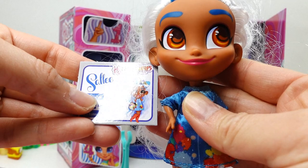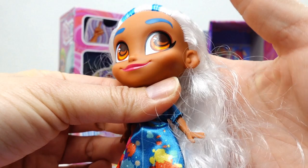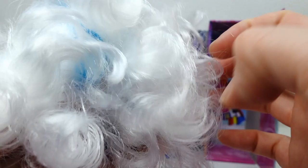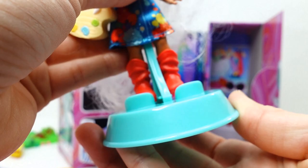Now for the doll — who do we get? I think this is Sally. Yes, this is Sally and she's wearing a blue outfit, so this is her signature look. She has orange eyes, blue eyebrows, and white hair with two streaks of blue in her bangs. Super cool — I love her white hair, so white and fluffy! Let's get her dressed and put her on her stand. This is so so pretty.